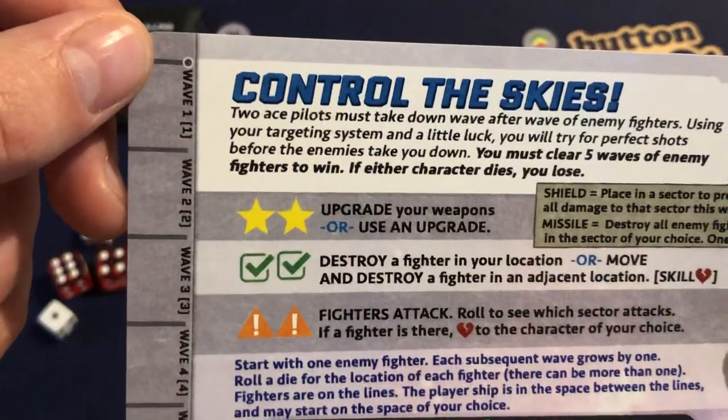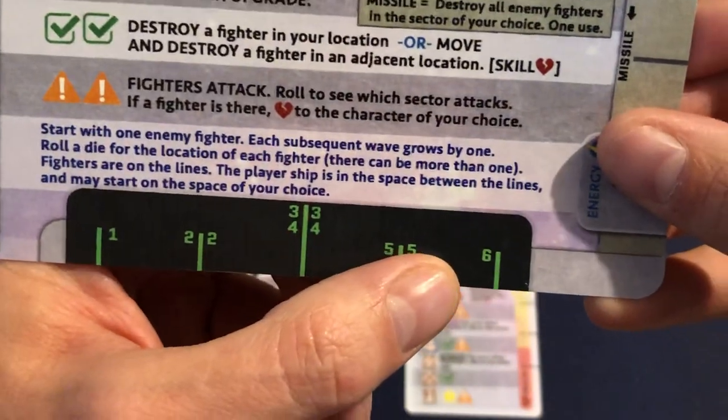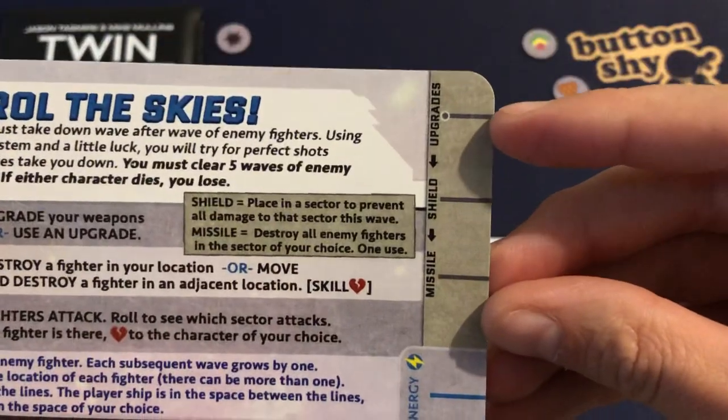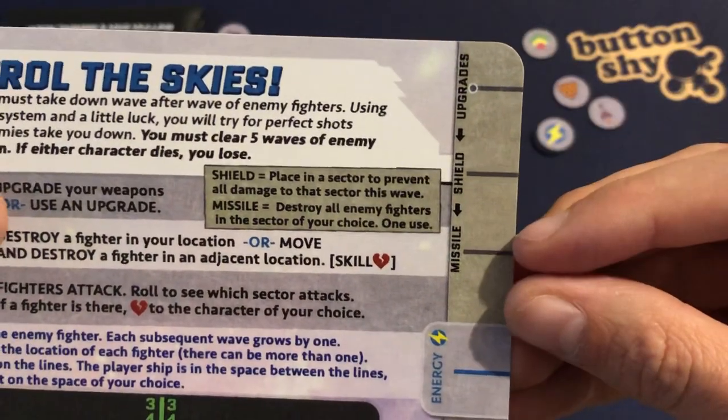Here we have our wave tracker. We're going to start with wave 1 through wave 5. Here are our locations down the bottom and these are our upgrades. We've got two upgrades: a shield and the missile.